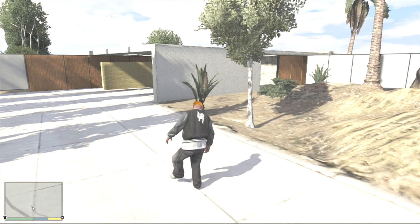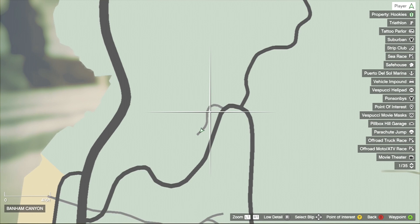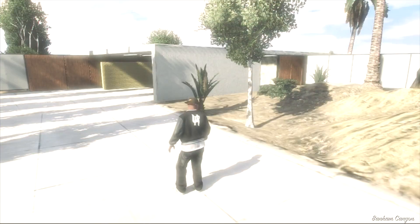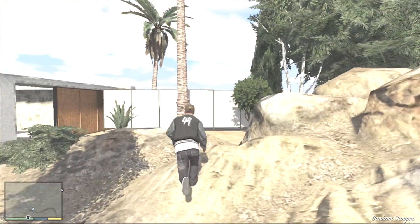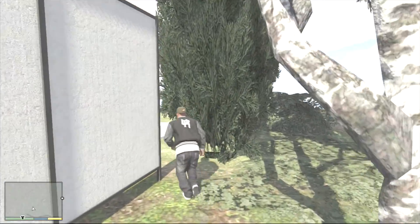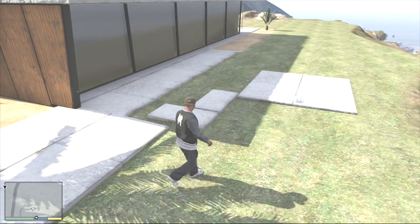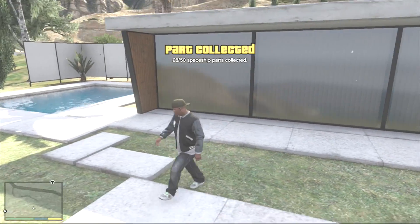For your 28th piece, you want to come to this house, which is on this little street here. Get up the driveway and what you want to do is go around here, go around the back, sneak through the fence and tree. There it is — that's your 28th piece.